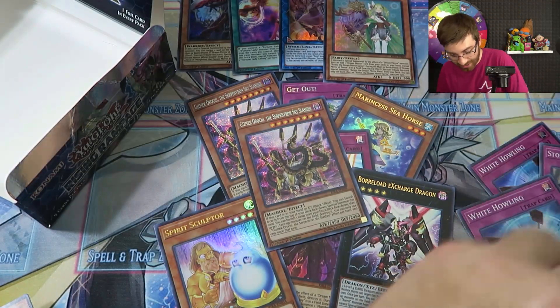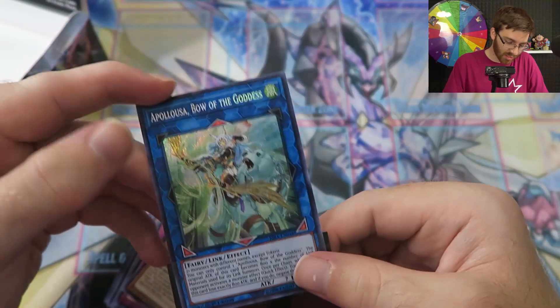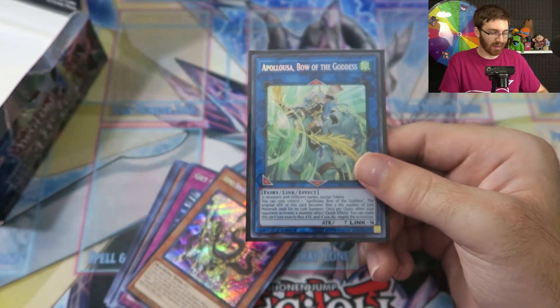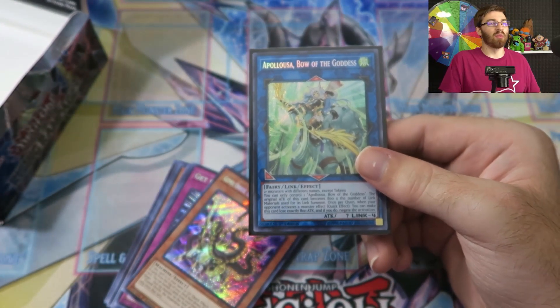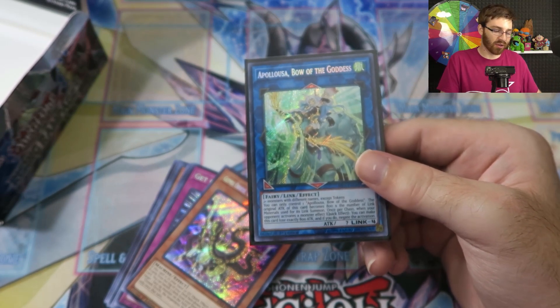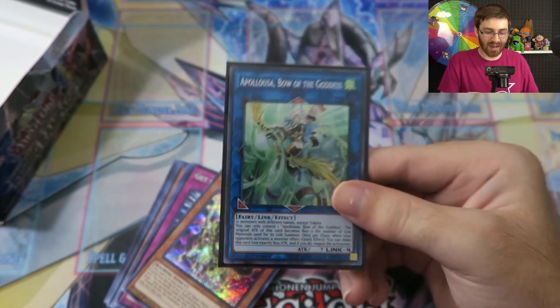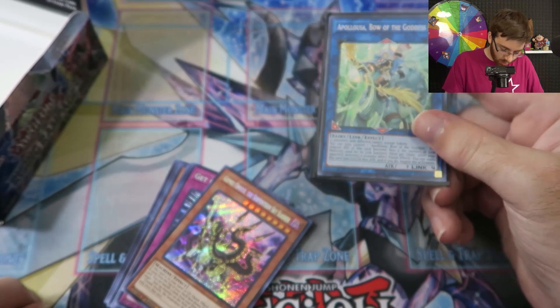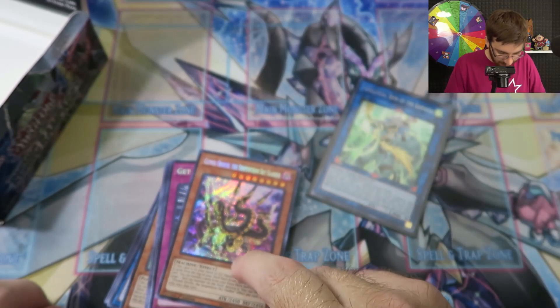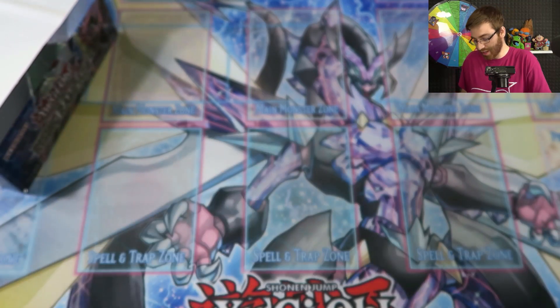Gizmic Orochi the Serpentron Sky Slasher — not a bad pull, but he's not great either. We only got one secret rare this box, so I feel like we should have been compensated with at least the parallel rare. Nope. So from both boxes today, we only pulled three secret rares total. Earlier at a locals tournament I actually pulled Opalooza the Goddess Bow splitting packs with a friend, and he got the Sky Slasher secret, so that was lucky.